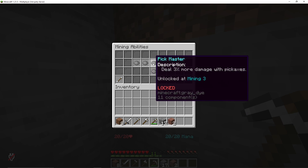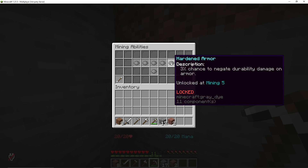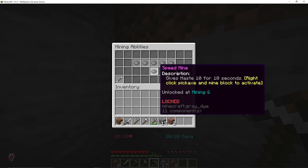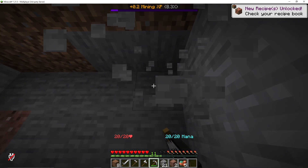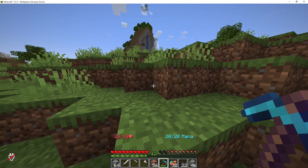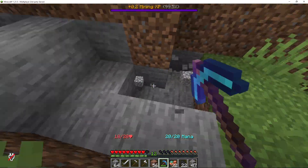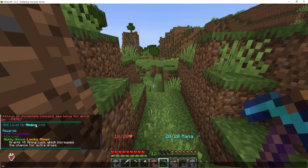These things you can change in the config. It will show a description: grants 5 mining luck which increases the chance for extra drops; earn 10% more mining XP; deal 3% more damage with pickaxes; grants 1 toughness while holding the pickaxe; 3% chance to negate durability damage on armor; gives Haste for 10 seconds which you can right-click. So pretty much like MCMMO. Now I'm going to keep mining until the bar is filled. I'm at 98%, going to 100% — mining level up to 1! Down here it says skill level up, mining from 0 to 1. Rewards: plus 1 toughness, plus 1 luck. Ability unlocked: Lucky Miner — grants 5 plus mining luck, which increases the chance for extra drops.